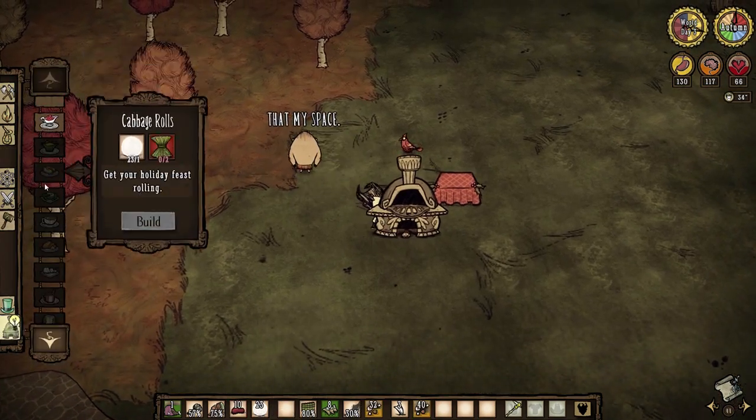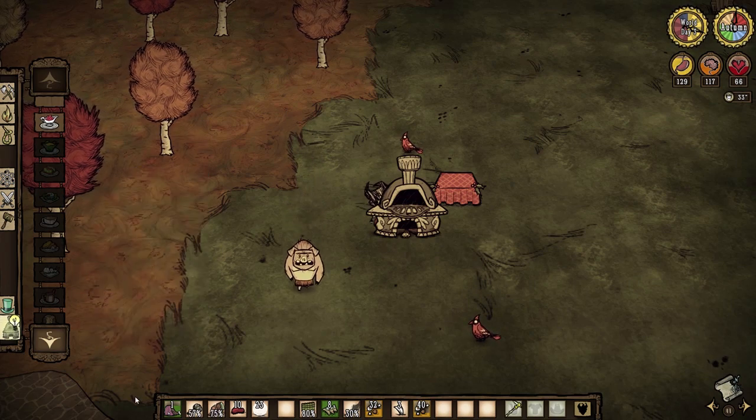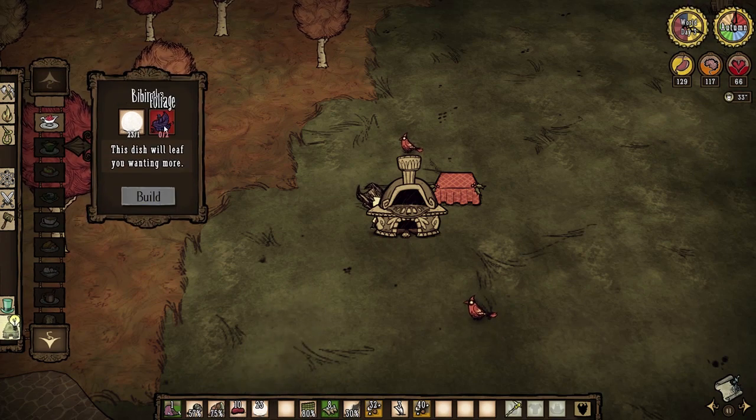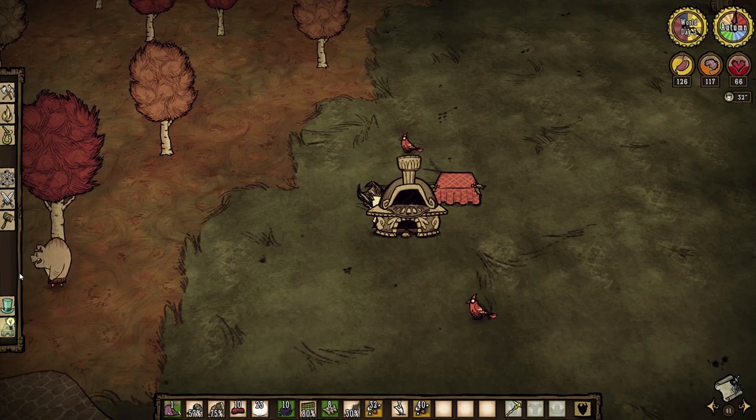You can craft two new buildings: the masonry oven and the Winters Feast table. The oven gives you access to a new tab full of new food. The ingredients vary from grass, to ice, to beard hair and rotten fish — which should probably poison you, but whatever.